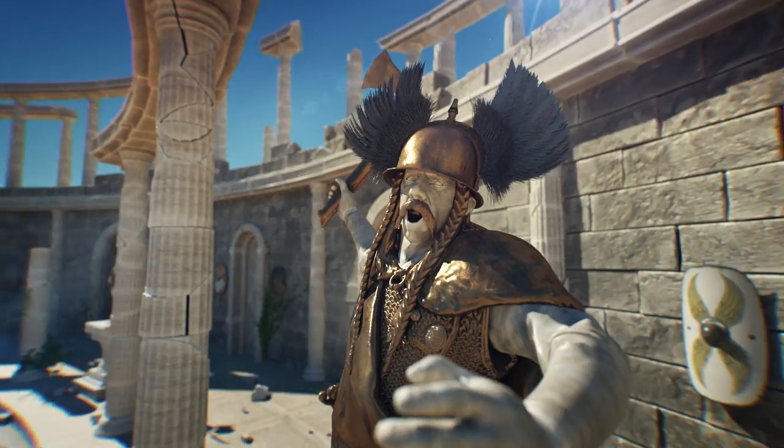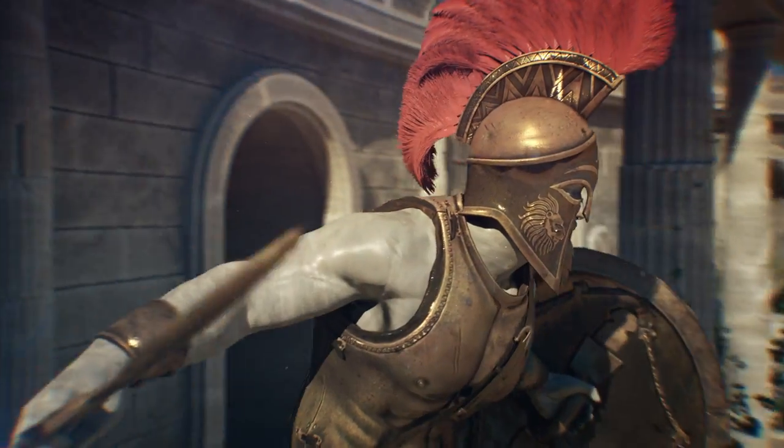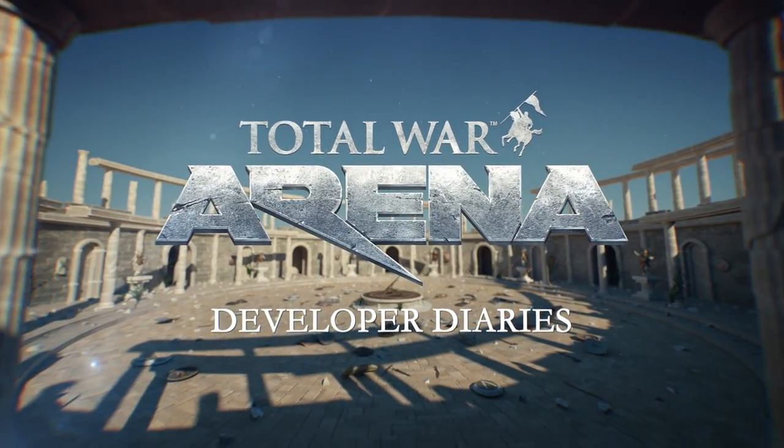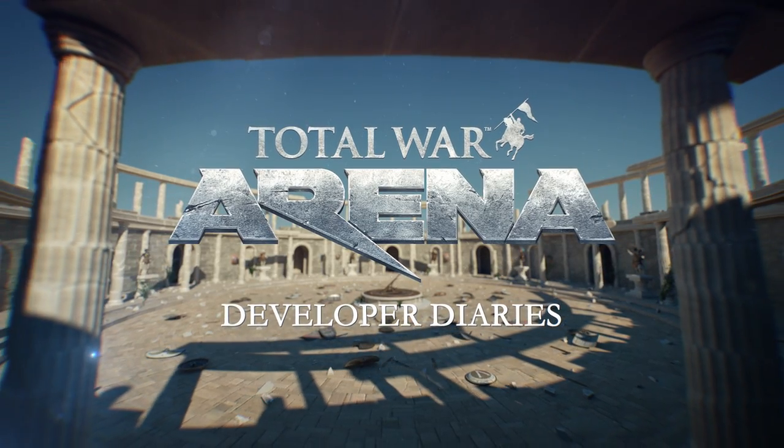First up: maps. I've just managed to fight through legions of Romans to get here into the HQ of Creative Assembly. We're going to talk about maps as I've managed to steal the world team and the art lead to answer some of the very important questions about maps, designs, and spawn points. So let's go step by step.